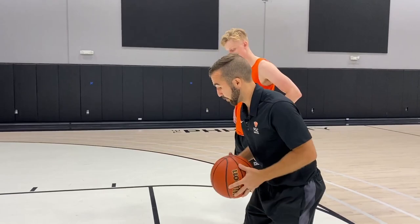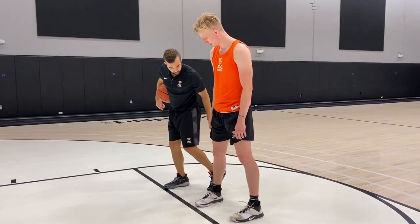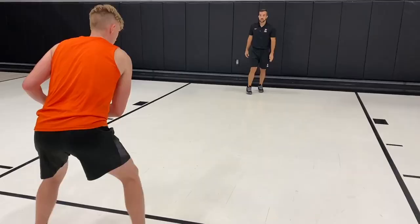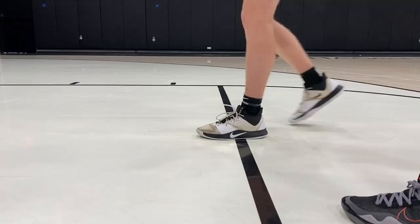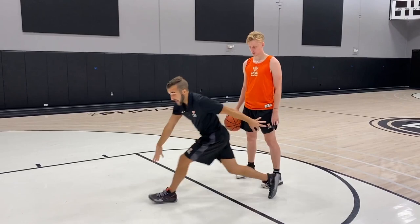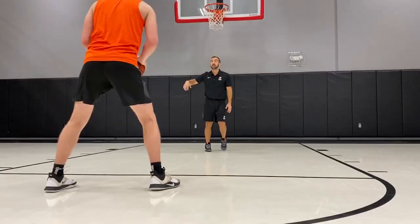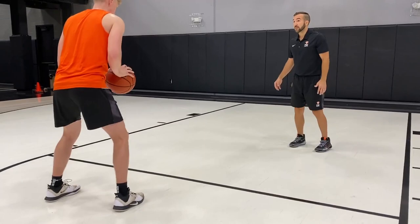Third point of emphasis: short choppy steps. Start with your toes on the free throw line, then put your toes where your heels were — basically the distance of your feet. Short choppy steps: boom one two. Short choppy — whatever direction you go, that foot hits last. If you're going right, the right foot hits last; going left, the left foot hits last. Finish before the free throw line — the shorter the steps, the more separation you gain from your defender.